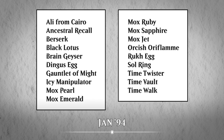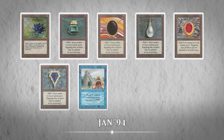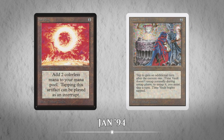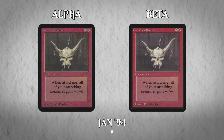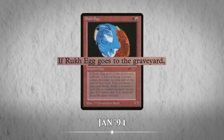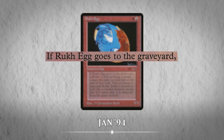The first restricted list had a lot of powerful cards on it, including the cards now known as the Power Nine: Black Lotus, the five Moxes, Ancestral Recall, Time Walk, and Time Twister. Sol Ring and Time Vault appear for similar reasons to the Power Nine, allowing you to gain extra mana for little resources and taking extra turns. There were also a few unusual choices, like Orcish Oriflamme, which was originally printed with an incorrect mana cost, and Rukh Egg, which didn't specify that the creature had to go to the graveyard from play, so players would wait to discard it and get a free 4/4 flyer.